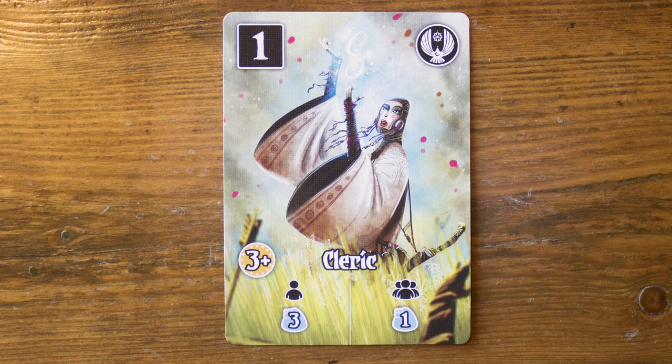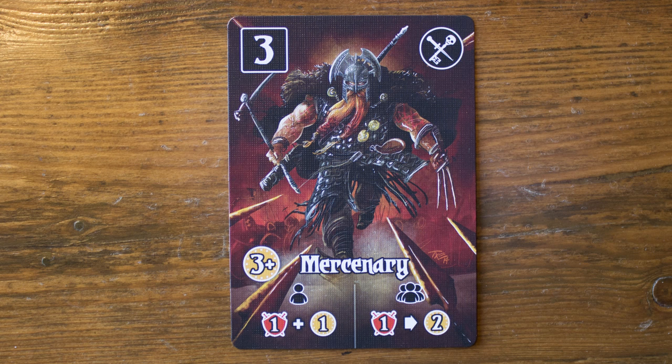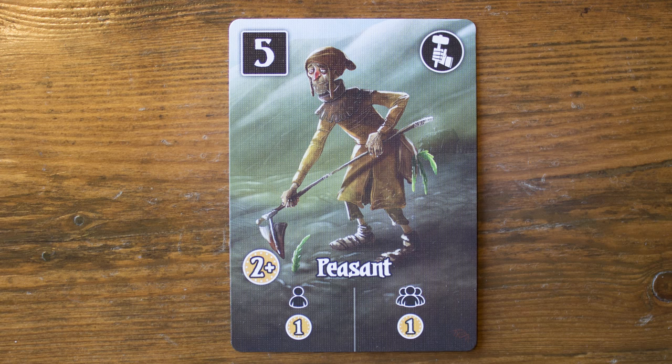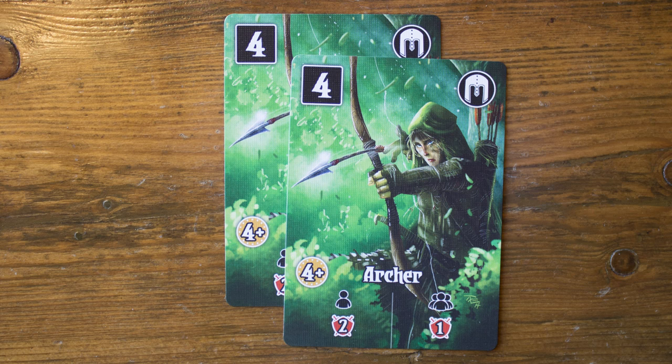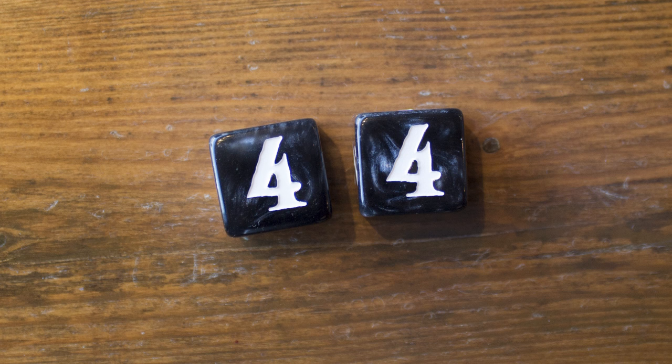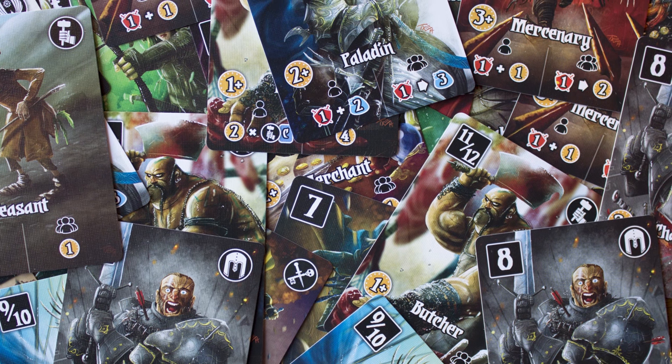Citizens are activated any time their activation numbers are rolled. It doesn't matter if the number shows up on one die or the sum of both dice. For example, if a three and a five is rolled, players will activate all of their citizens with activations of three, all of their citizens with activations of five, and all of their citizens with activations of eight. You can activate every copy you have of a card, and in the event that doubles are rolled, you'll get to activate each of those citizens twice. For example, if you have two archers and you roll double fours, you'll get to take two activations with each of your two archers.